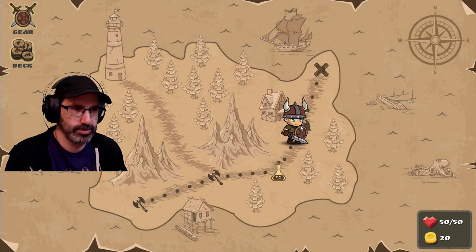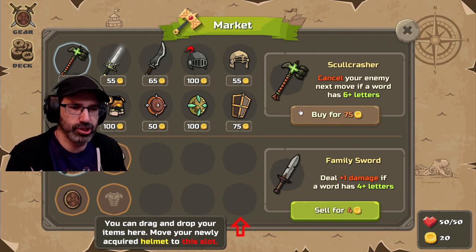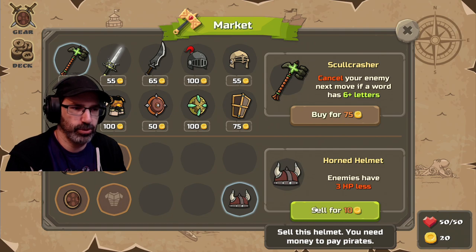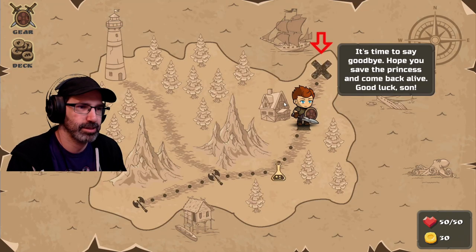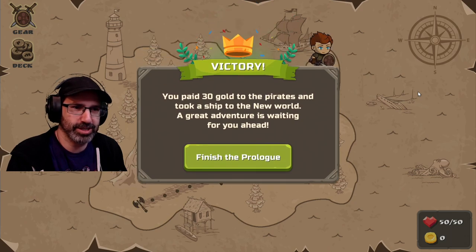You can drag and drop your items here. Move your newly acquired helmet to this slot. Sell this helmet? You need money to pay pirates? I just sold my cool helmet. You paid 30 gold to the pirates and took a ship to the new world. A great adventure is waiting for you.